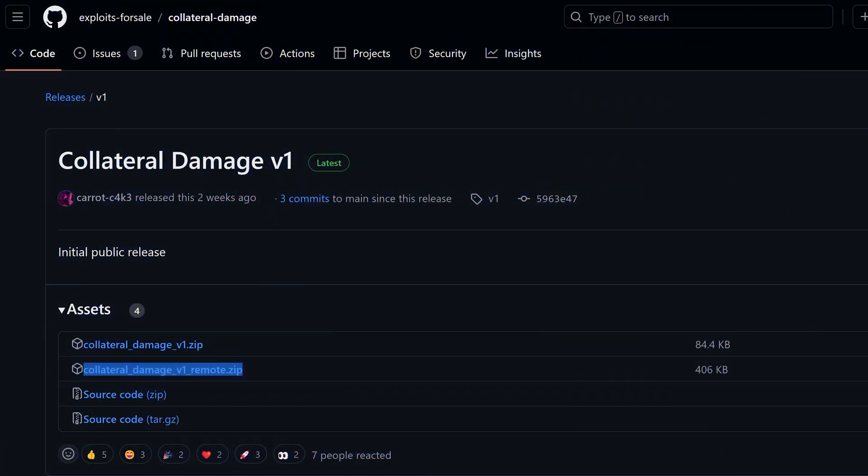Hey, what is going on guys, welcome back to another Xbox guide. In this one we're going to be taking a look at the new Xbox hack collateral damage version 1 from carrot cake.